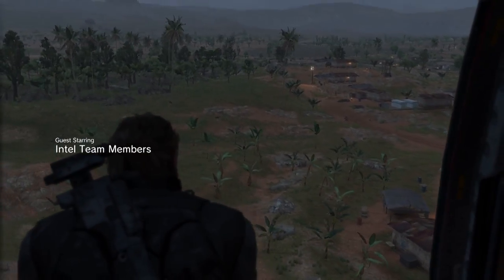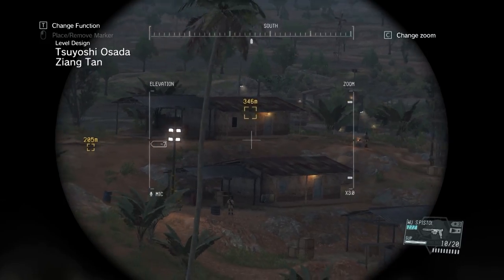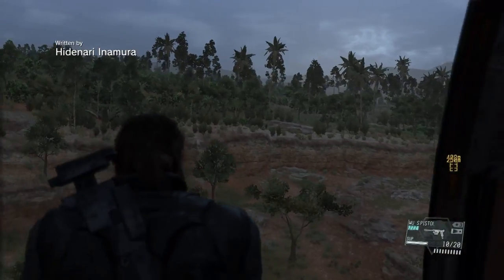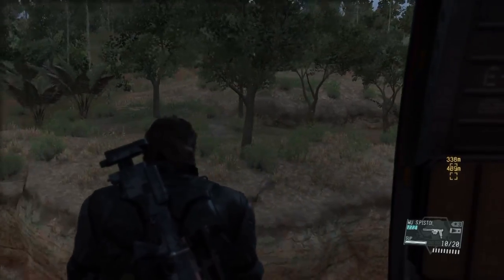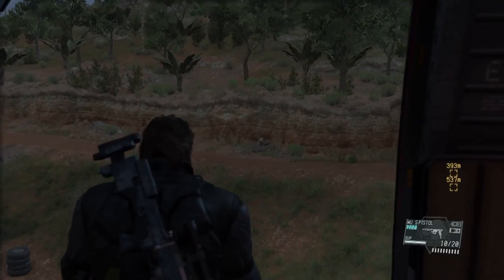That house on the hill over there is where the meta material specialist is, but he's not one of the guys we need to rescue. Luckily, he's literally on the way to the second guy we need to save. All we've got to do is land. I'm not really sure why they want to land us so far away, but luckily I can now run super fast thanks to one of the upgrades I've been doing.